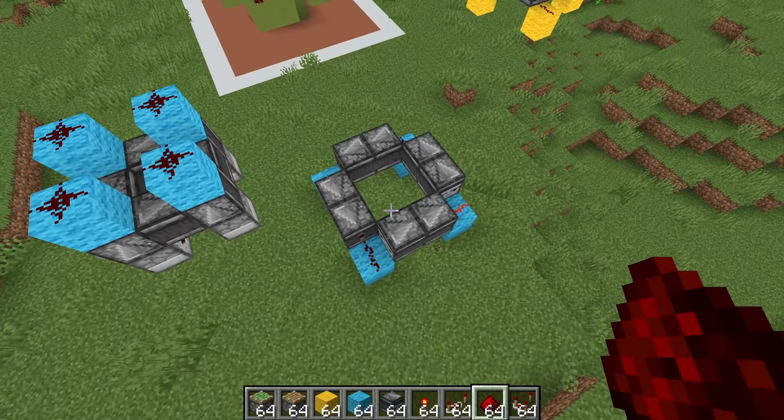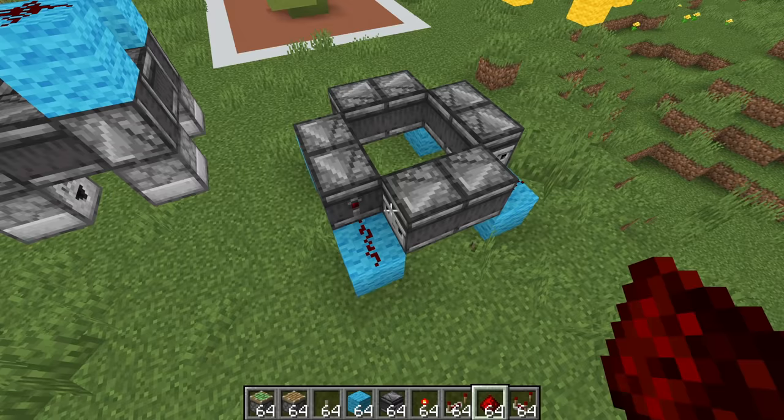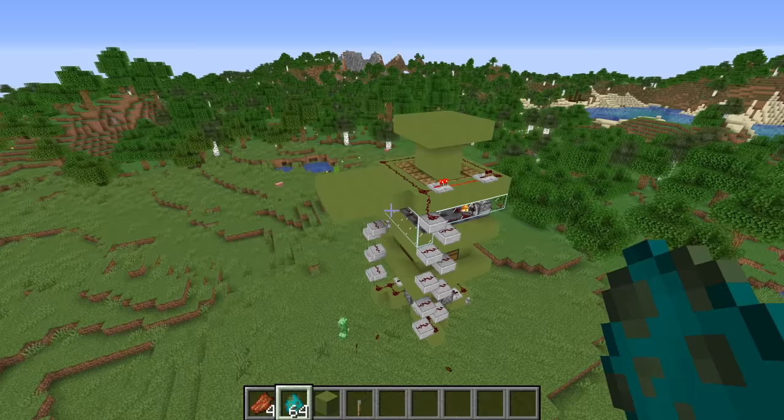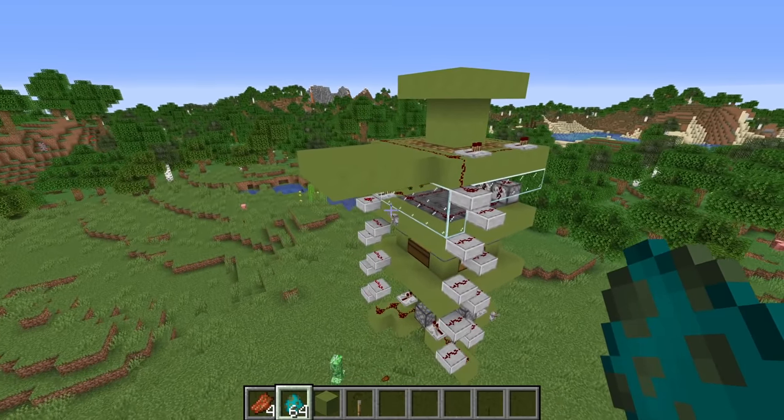There's also a smaller silent design, but when you toggle it off it powers one of the redstone outputs and I don't really like that. I've spent far too long looking at this weird redstone clock. Next up we have the mob farm trap.